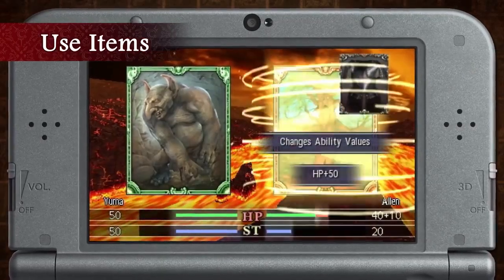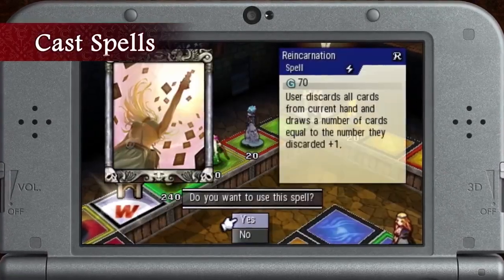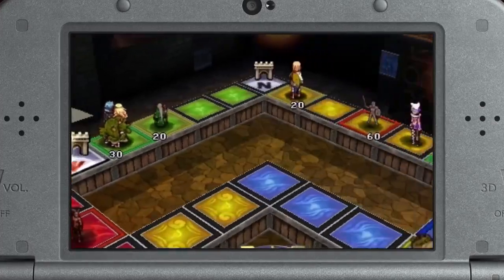Item cards can be used in battle to strengthen your creatures by adding stat boosts or other modifiers. Spell cards can be used throughout a match to alter an opponent's role, change the tide of a battle, and much more.